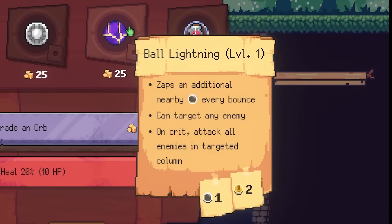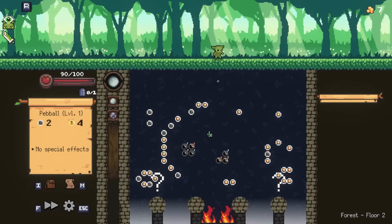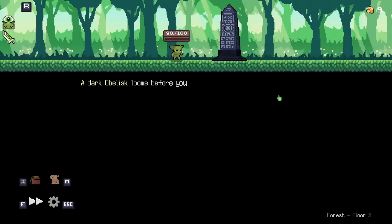This lightning here looks really good. Zaps an additional nearby ball every bounce. Sure, that sounds like fun. It doesn't do a lot of damage though. And now these are both random, so we're just going to do the same thing - collect a bunch of money and see where we go. We went to the left, and the next two choices are both fights.